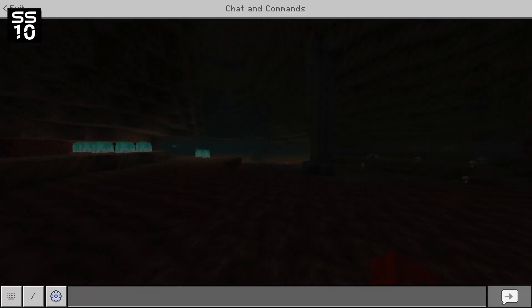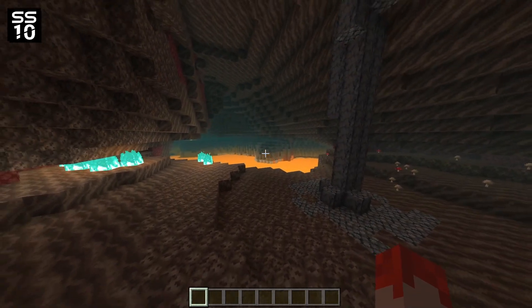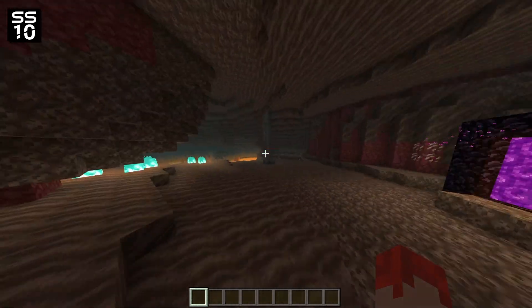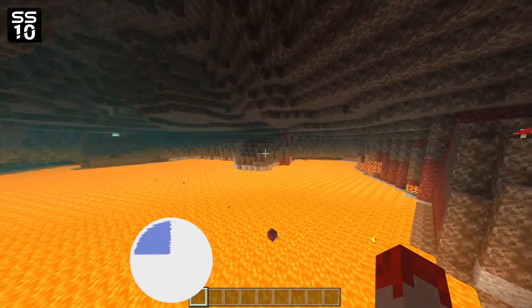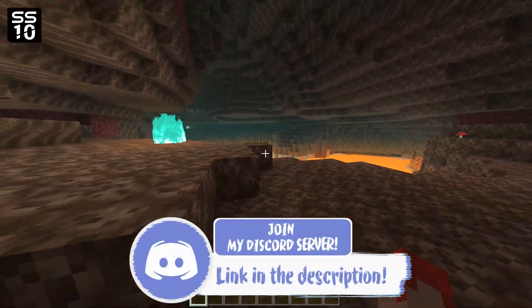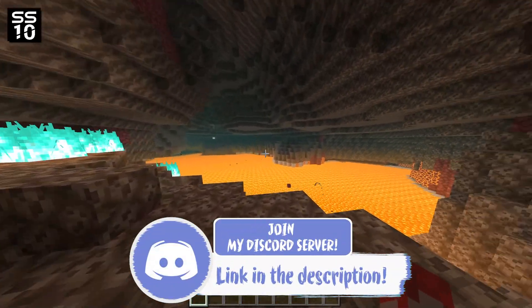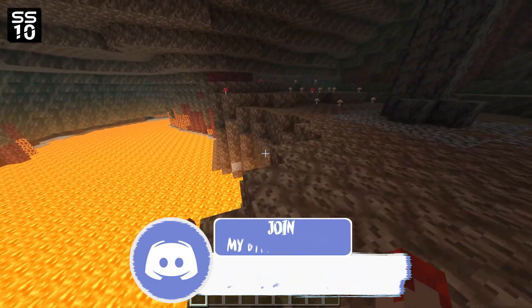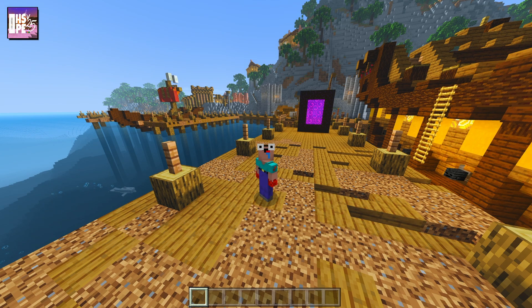In the Nether with SS10, there's a bit of fog in the background — the farther you go, the more fog you see. That adds a little life to the game with that blue misty fog. The lava illuminates a little bit of light, but honestly not enough in my opinion.